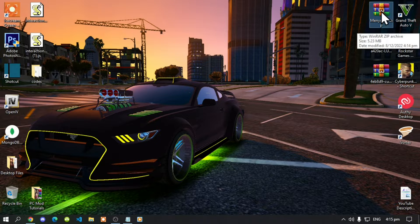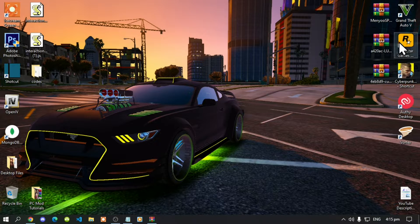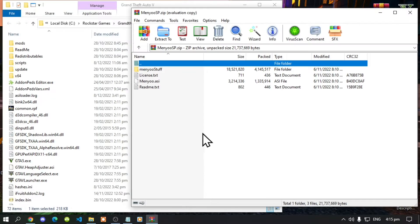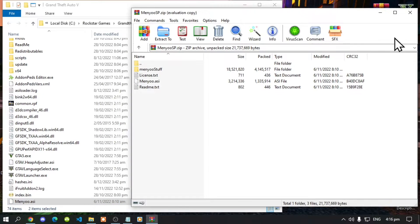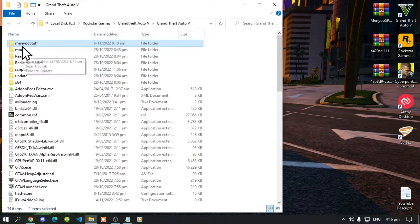First, install menu — open up your menu zip file. You'll see the contents; minimize it for now. Go to your Grand Theft Auto V game, hover over it, right click, and open file location. Now, all you have to do is select your menu stuff folder and menu.asi, drag both files inside your Grand Theft Auto V main folder, then exit out of your extract folder. Now go inside your menu stuff folder.